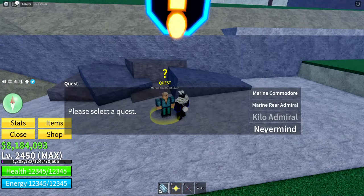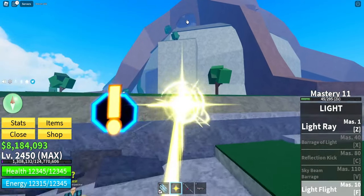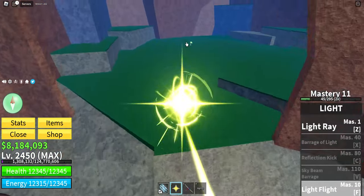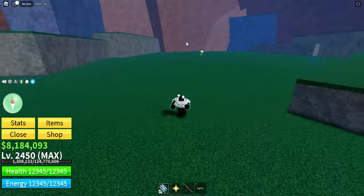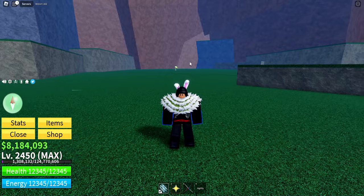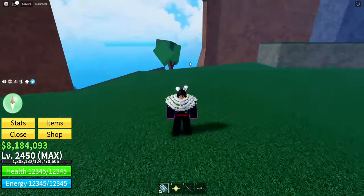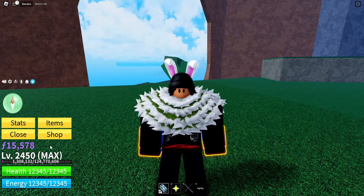It's time for the Kilo Admiral Boss. Where to find this boss is really simple - just head all the way up to this area in the tree and there we go, she spawns right here. She's pretty easy to beat; she's one of the easier third sea bosses. She has a lot of health, but she doesn't do a whole lot of damage. So you should be pretty good with whatever fruit you're using. Once you beat her, go ahead and do the next quest at the next island.